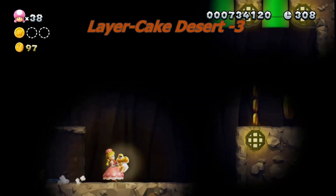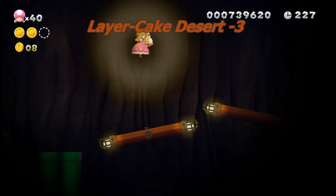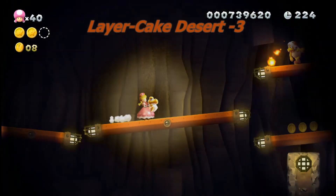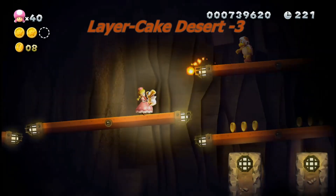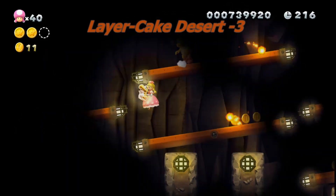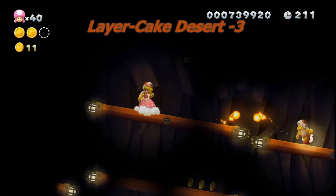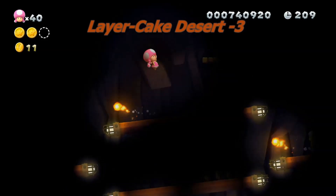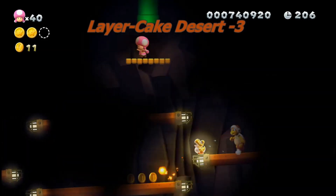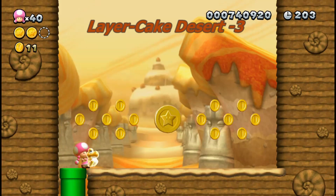Press the P switch and run. Collect the Star Coin. Here's the third one. Don't worry about the fibers, and you don't really need Yoshi for this. Just put your character up there and this will be what you can see.